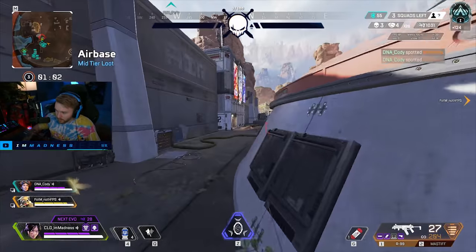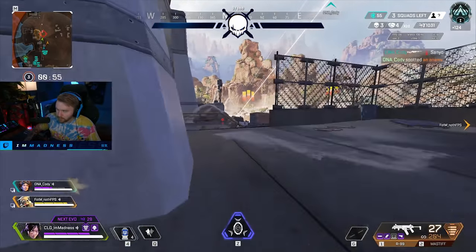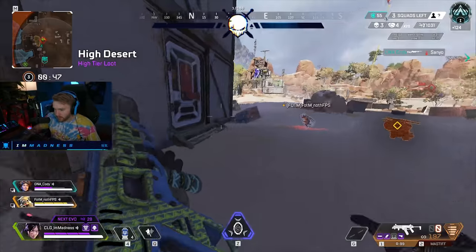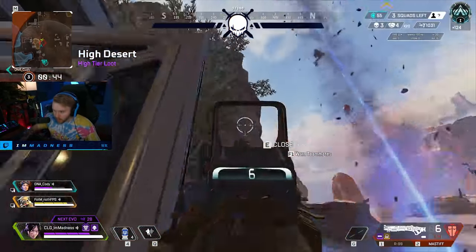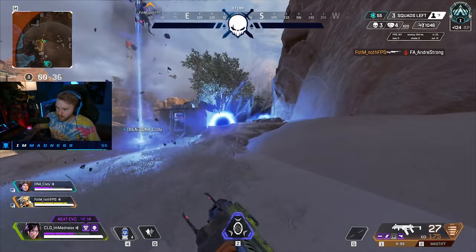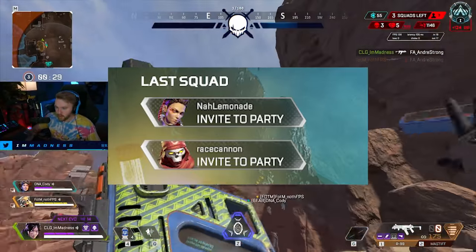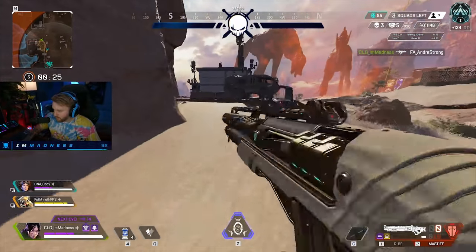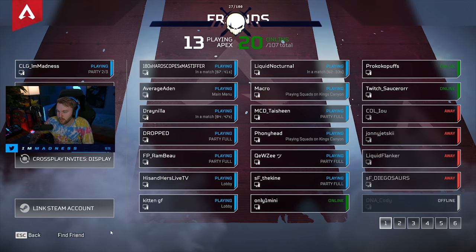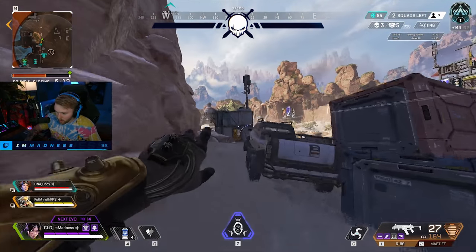The last and final tip for Season 8 ranked is your squad. The squad you play with is the most important part of gaining RP in any ranked split or season. Finding friends or players that you can not only have fun with and have good vibes with, but who also care about ranking up, is essential to a good experience in ranked. For solo players, I suggest that anytime you find a player actively communicating and you feel a good vibe, invite them after the game and build a friend group. Even just finding a duo to play with will really help you gain more RP and make the experience a lot more enjoyable.